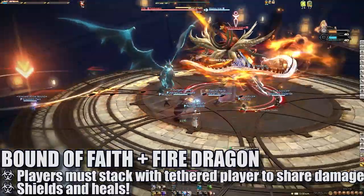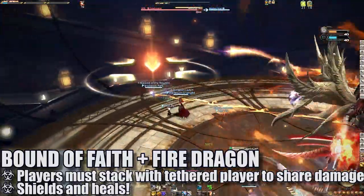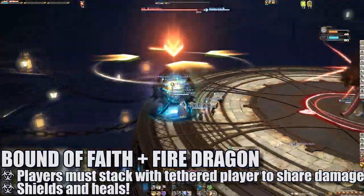However, if the dragon is glowing orange, the targeted player will also be marked for a stack up. The group can move in with this player to soak that extra damage.